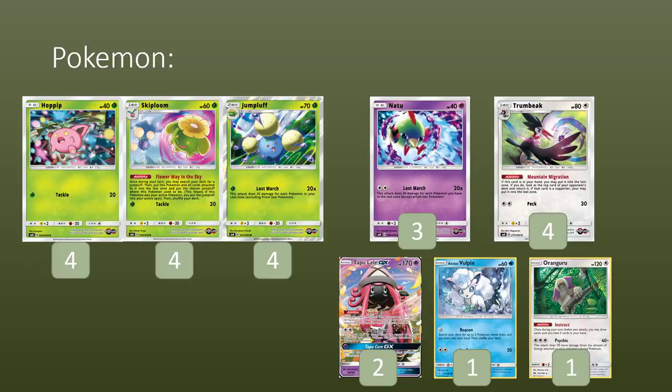Realistically we want to have maybe 3 Skiplooms thrown into the Lost Zone so that we can do 120, and then use things like Trumbeaks and Lost Mixers to get us the rest of the way. If ever you have a game where you get 4 Jumpluffs out, you're really happy — it's just very rare that's going to happen frequently.